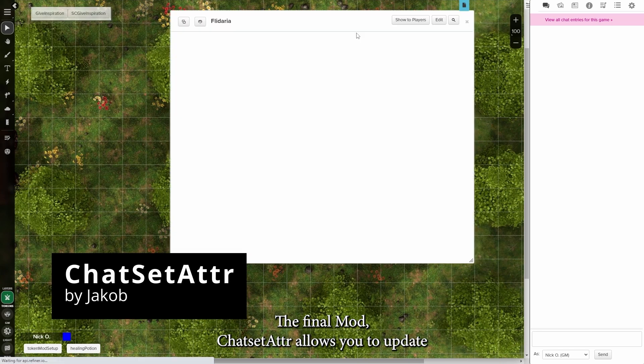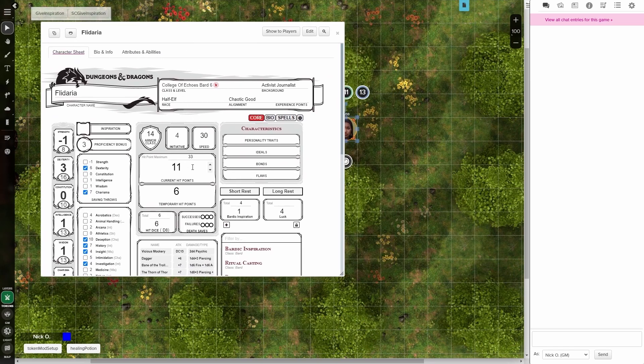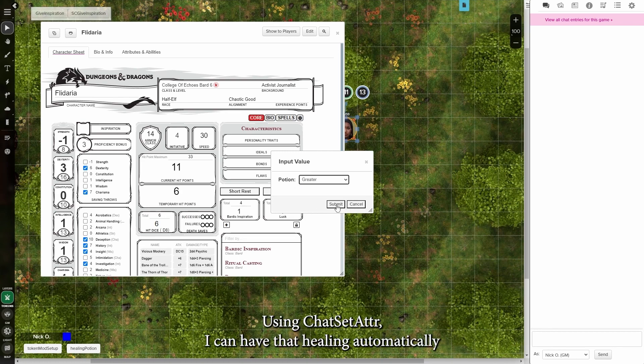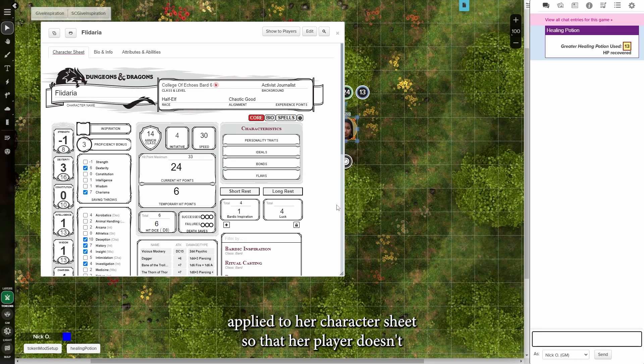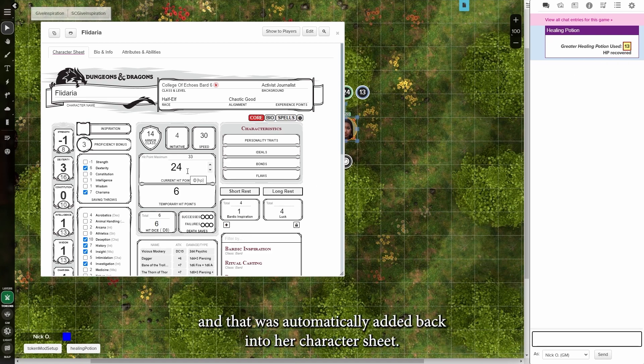The final mod, Chatset Attr, allows you to update values on a particular character sheet from a macro. Here we see my Bard, Fladaria, currently has 11 hit points. Let's say she's going to drink a greater healing potion. Using Chatset Attr, I can have that healing automatically applied to her character sheet so that her player doesn't need to go in and update her hit points after drinking the potion. We were at 11 HP, she drank the greater healing potion, recovered 13 hit points, and that was automatically added back into her character sheet.